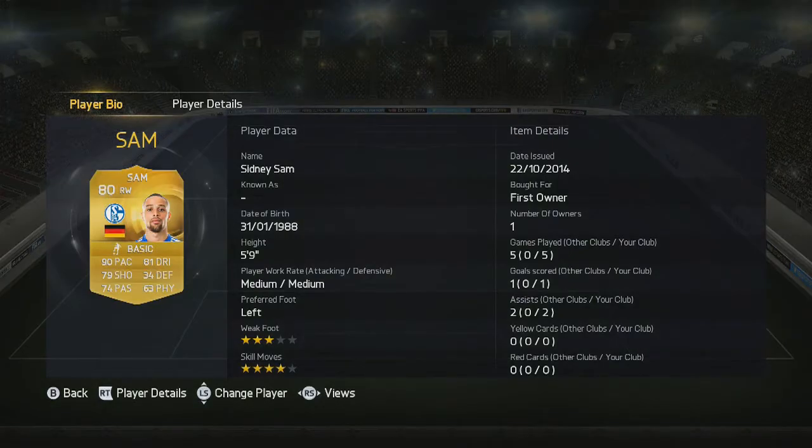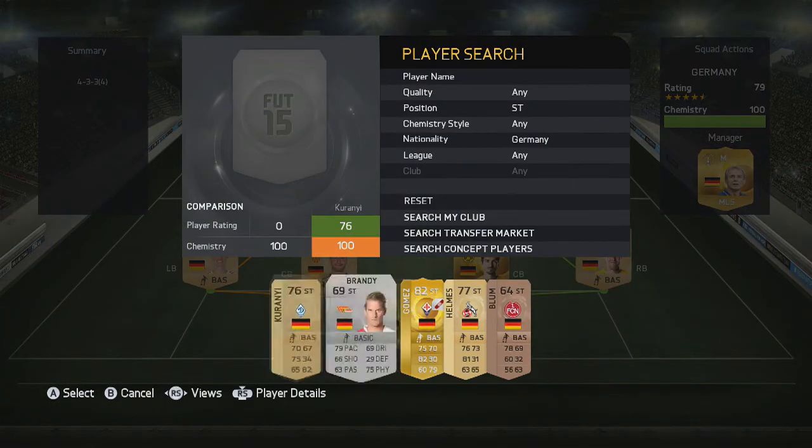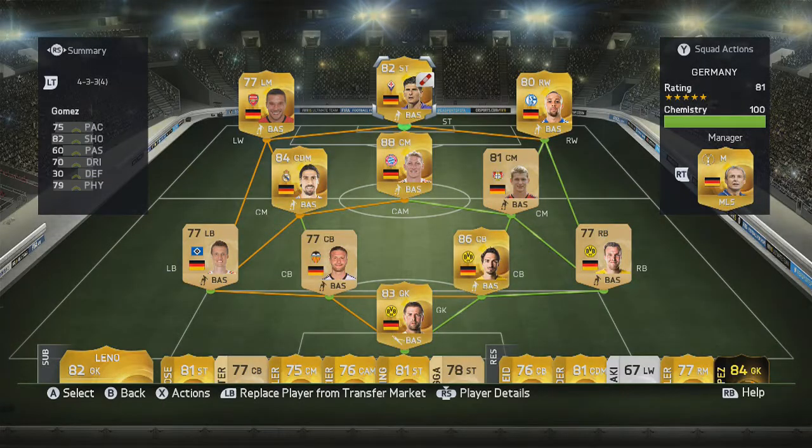Next up we have Sidney Sam from Schalke — 90 pace and 81 dribbling, not much more you can ask for, plus 79 shooting which isn't bad. He didn't get the most goals but he has four star skills. The final player in this team is Mario Gomez — absolutely fantastic, with 82 shooting, 79 physical, 75 pace, and he's about 6 foot 3, so very good in the air.